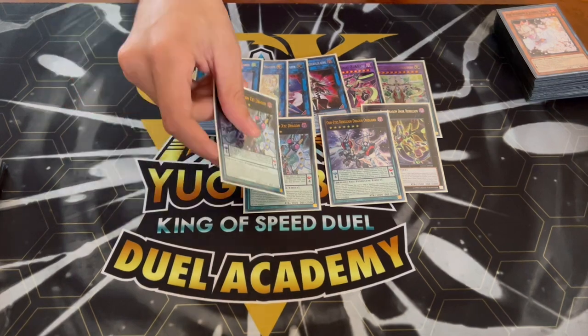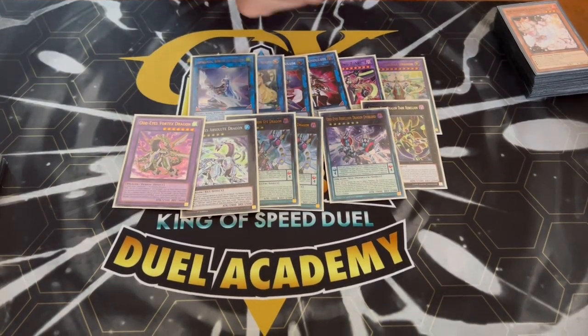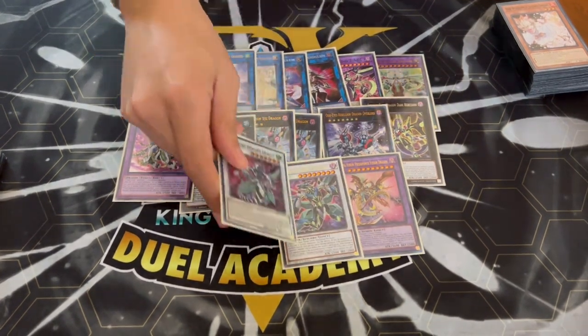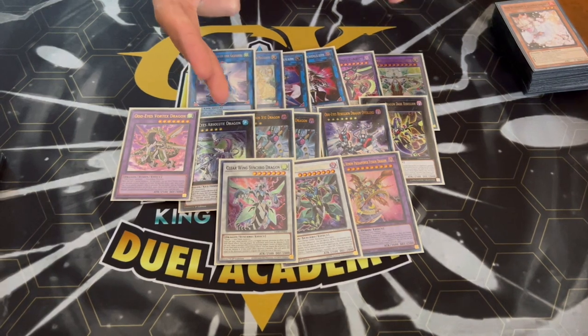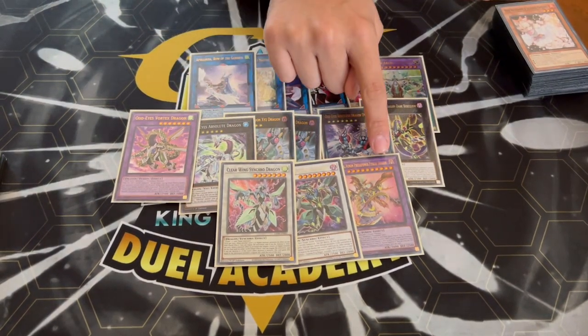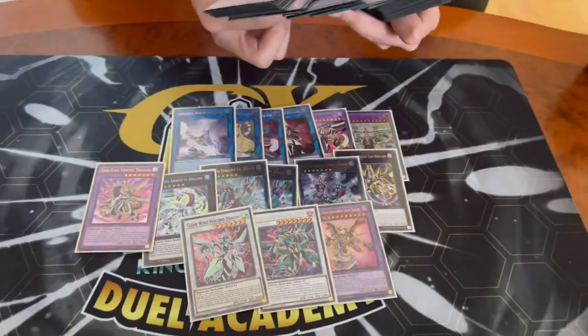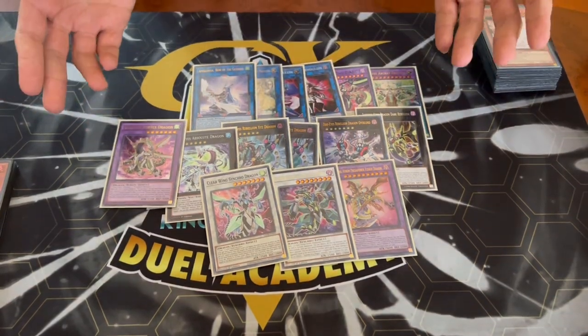We're playing one Odd Eyes Absolute and one Vortex, since being level seven is really powerful for your main deck monsters. One Supreme King Dragon Clearwing and one synchro dragon — it doesn't really matter which one, it's literally just banish material for your trap. As long as it says synchro dragon, fusion dragon, XYZ dragon, and pendulum dragon — which is in the main deck — that's all you need. The extra deck is pretty tight because you need about four cards just to banish for your trap.